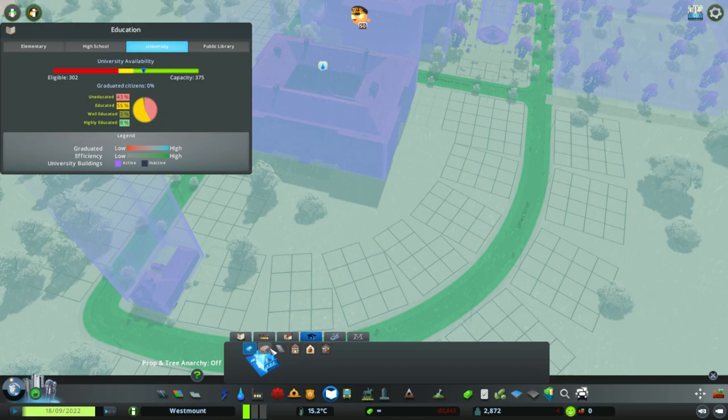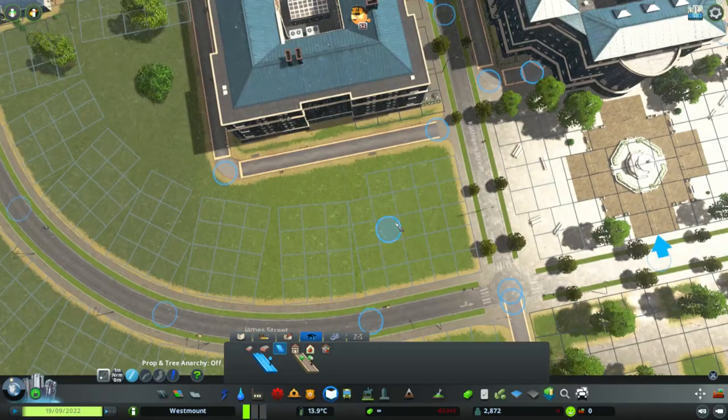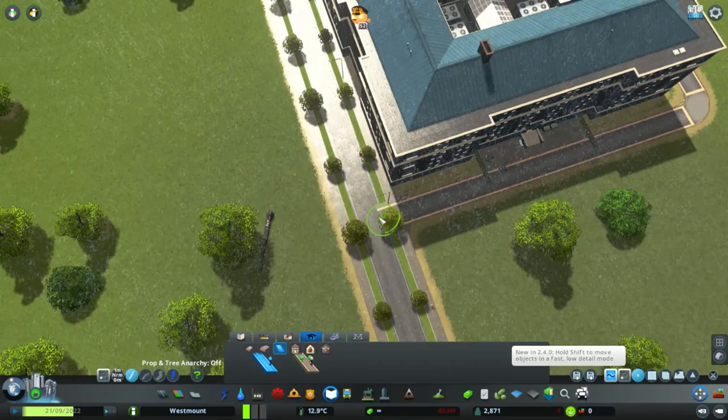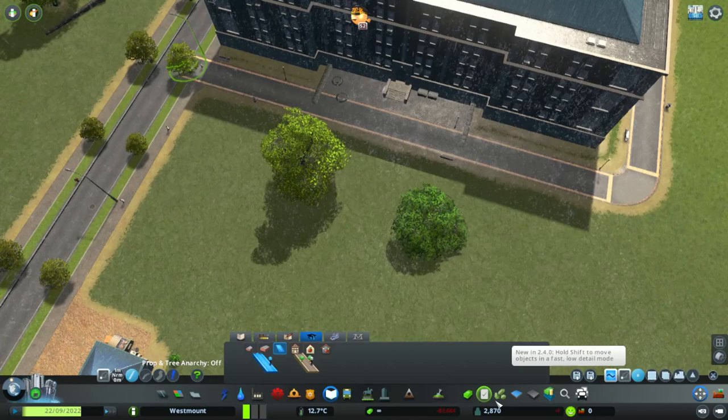So groundskeeping can come over here. That's a good spot for it, I think. They can go out and do what they need to do. So I think we'll do a bit of a path around the back of this building. And just check these make more sense. Here is not quite right. That's what I want. There we go.